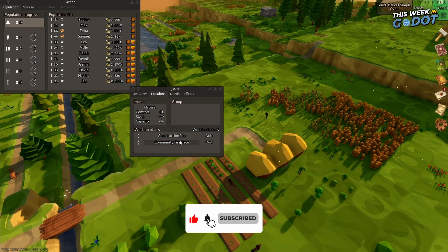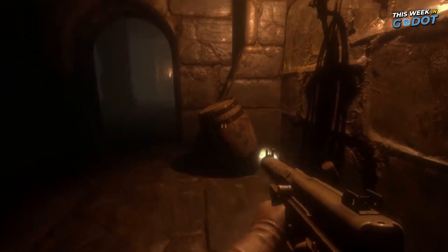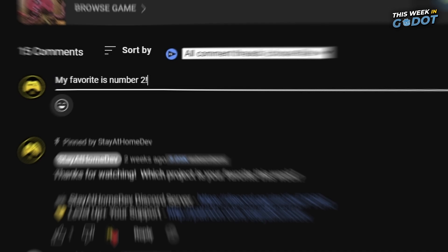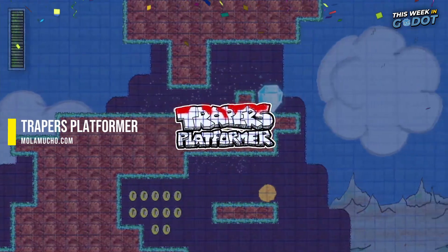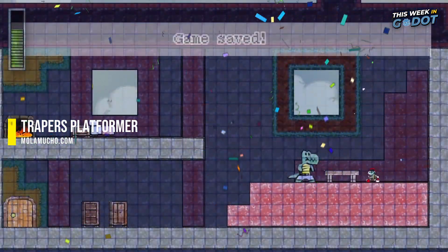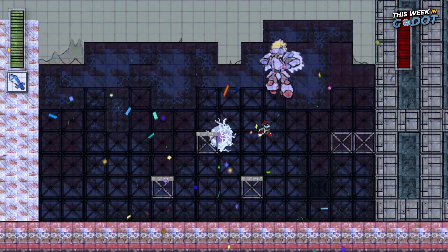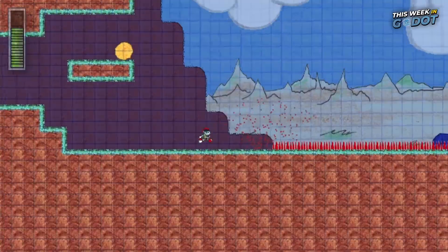For more cool projects being done in Gato, be sure to check out this video here. Don't forget to vote for your favorite project this week in the comments. Congrats to last week's winner, Trapper's Platformer, earning a place in our 2023 Gato Project of the Year tournament. I'll be back next week with another This Week in Gato.